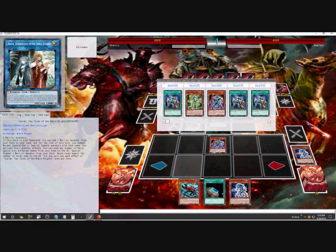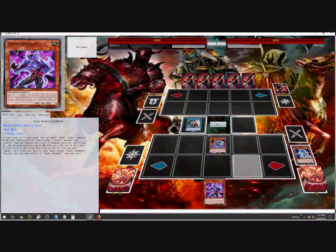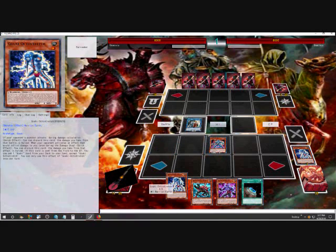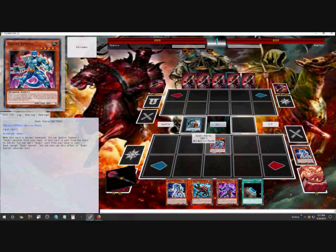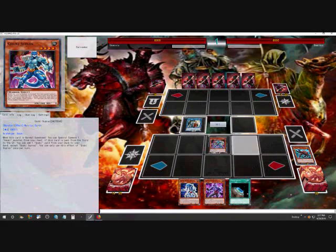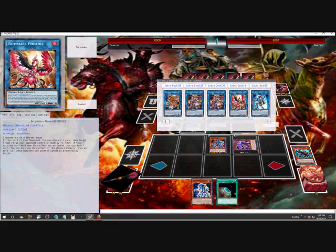If you open with Scorpio but have a way of summoning it — say Blue Mountain Butterspy or Shades of Brigadine — and link off with it, you can search out any Goki. If you have more Gokis you leave it in hand and get a free search. You just need to target for Headbat's effect. Now you're going to activate Headbat's effect, discard Scorpio — you don't want him in your hand — then target and special summon.